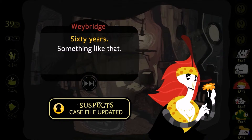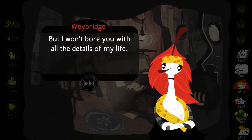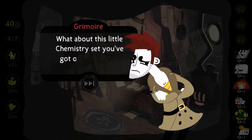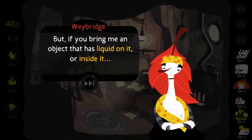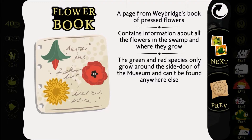Sixty years, something like that. What have you been doing for that time, if you don't mind me asking? I have many reasons to be here, but I won't bore you with all the details of my life. I'm sure there's one detail worth writing down. I like to study the plants and flowers in this area. I've learned many things from them. What about this little chemistry set you've got on your table? I wouldn't call it a chemistry set. But if you bring me an object that has liquid on it or inside it, I'll tell you what that liquid consists of. A page from Weybridge's book of pressed flowers contains information about all the flowers in the swamp and where they grow. The green and red species only grow around the side door of the museum and can't be found anywhere else.